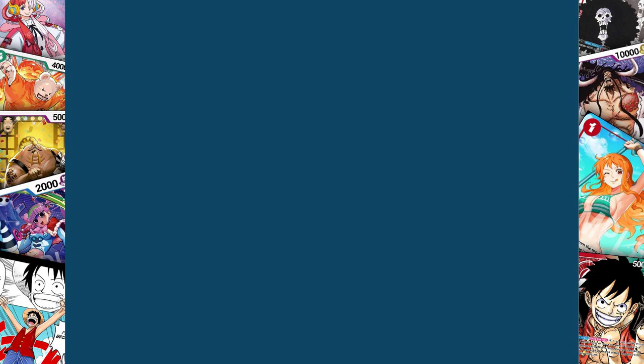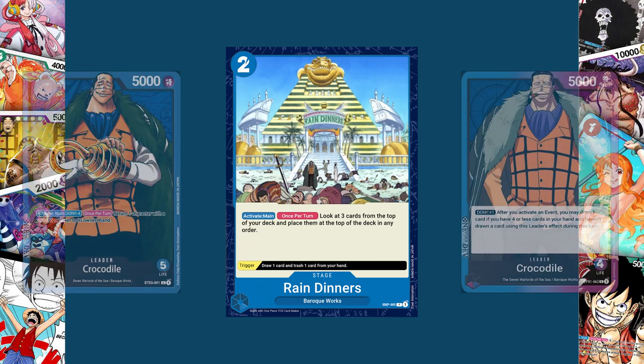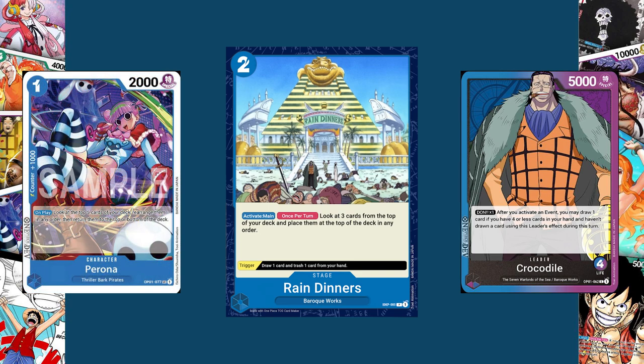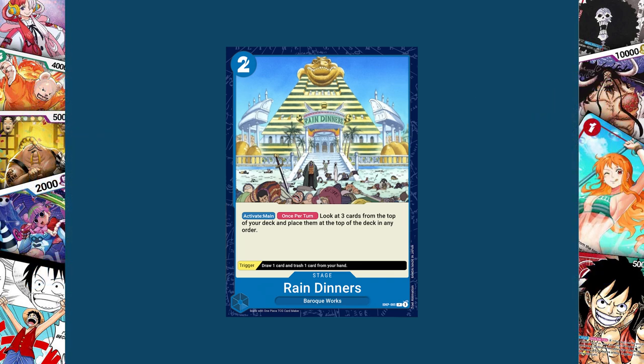Moving on to blue, we have the two-cost stage Rain Dinners — a Baroque Works card. Its activate main, once per turn: look at three cards from the top of your deck and place them back on top in any order. Its trigger lets you draw one and trash one. I made this card so that blue Crocodile leaders would have more top-of-deck manipulation, but I didn't want it so powerful that you didn't also use it with things like Perona or Blocker Doflamingo, because with Rain Dinners you have to put the cards back on top — you get to choose the order, but you can't just deny those three cards.